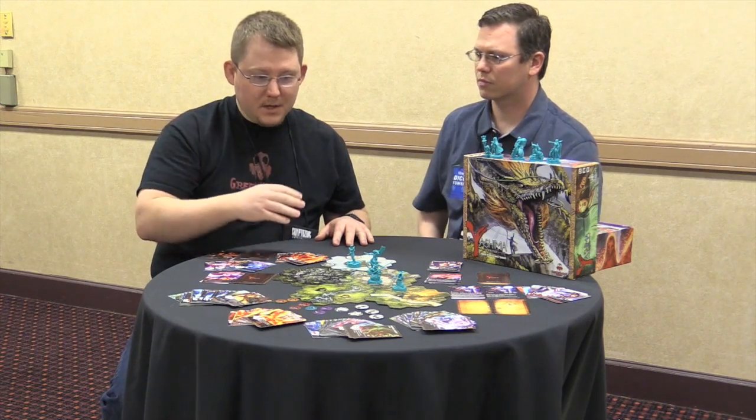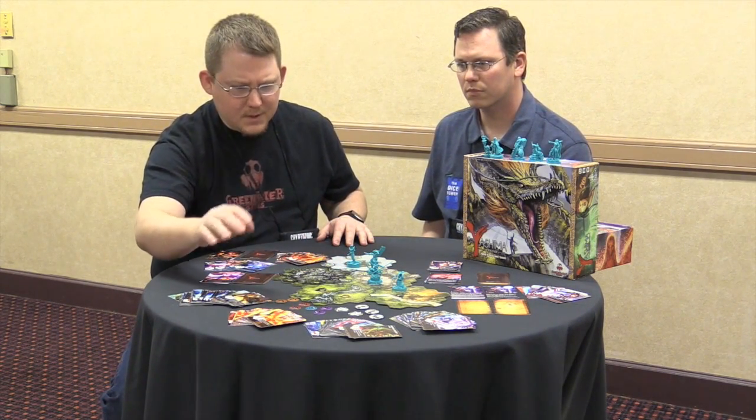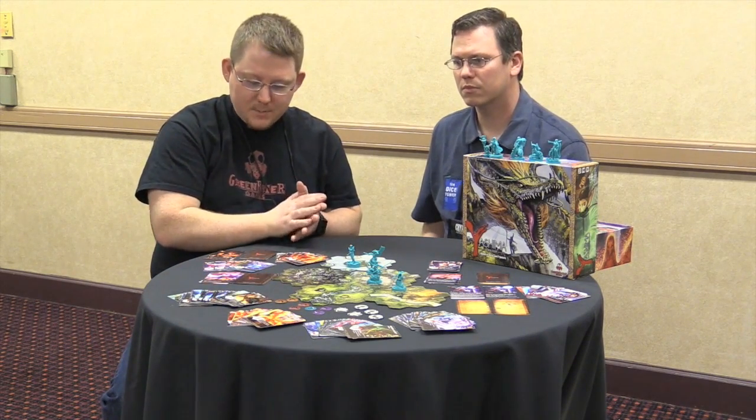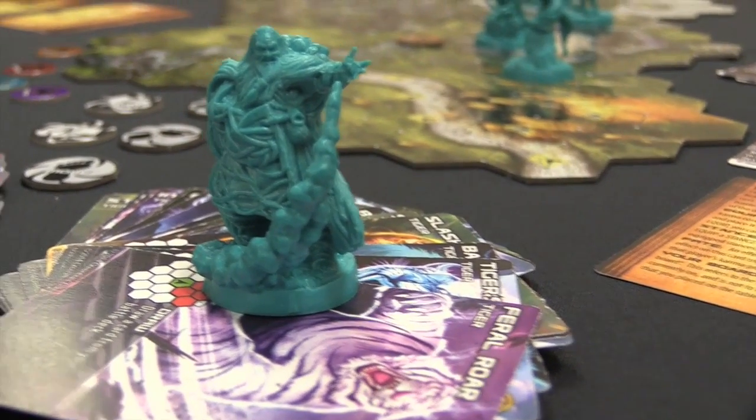You are a Kame Master who has the ability to channel the magical energies of Kamis. The base game comes with a tiger, a tortoise, a phoenix, and a dragon. You get to choose your Kame Master — for example, you could be Kiku, who is all about controlling fire.